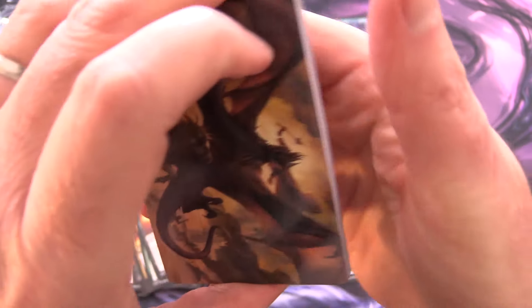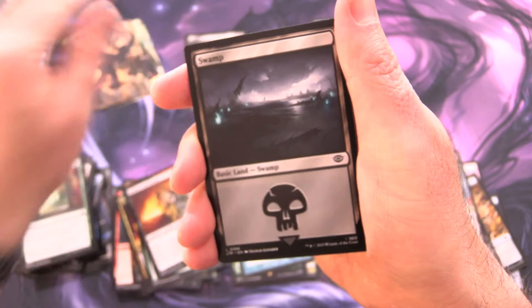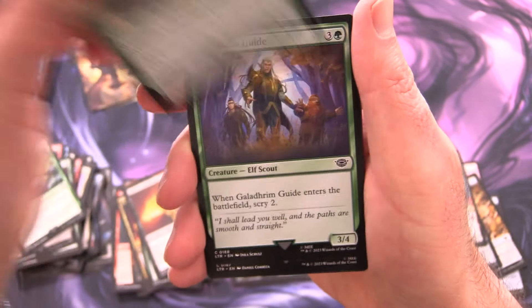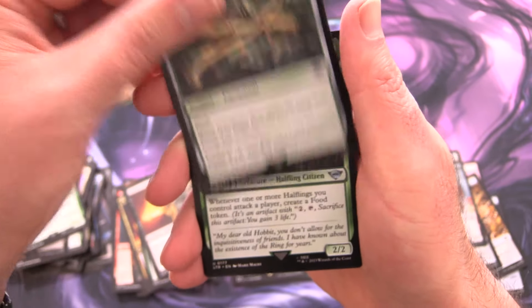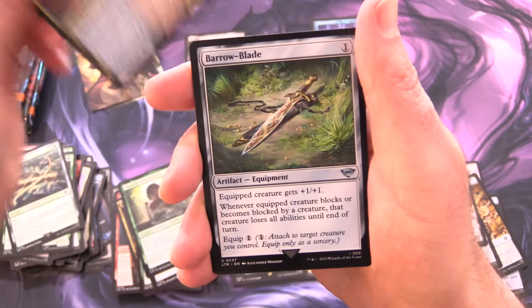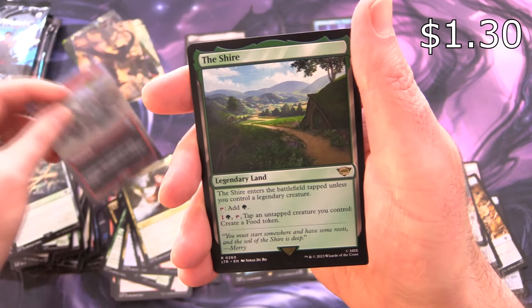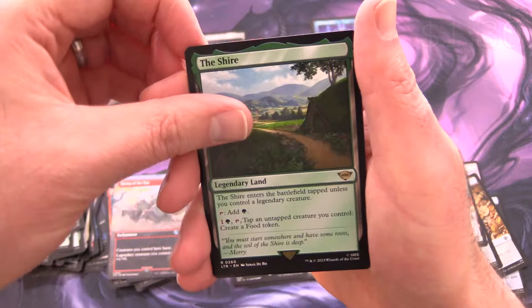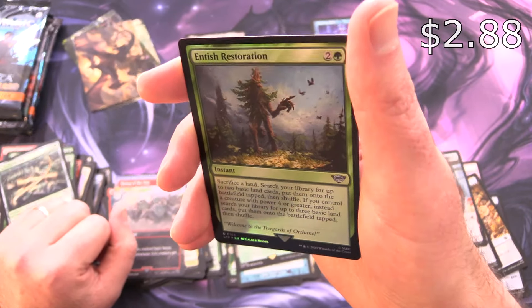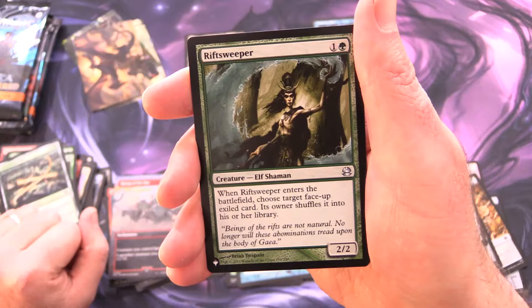Here we have some awesome artwork — Lord of the Rings. This is Witch King Bringer of Ruin, along with a Swamp, Elven Farsight, Lothlorien Lookout, Galadhrim Guide, Galadhrim Bow, Merry Brandybuck (uncommon), Bilbo Retired Burglar, Barrow Blade, Frodo Baggins, Rising of the Day, and The Shire. Nice artwork but not great value-wise. Entish Restoration in Foil — that's pretty decent. And from the list: Rift Sweeper.